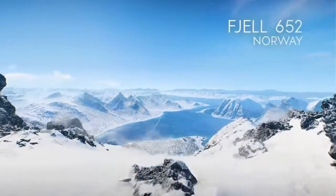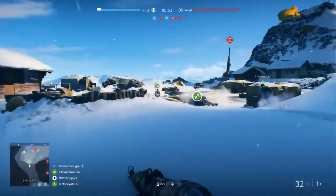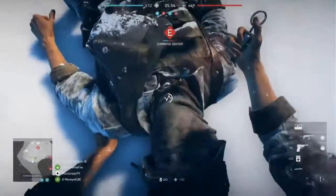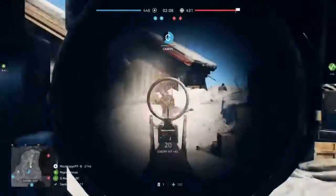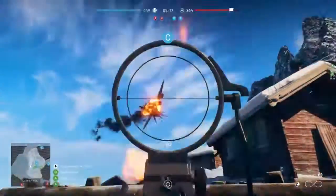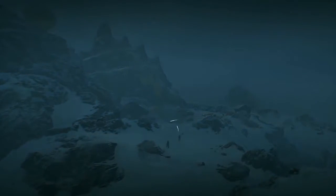Battle above the Arctic Circle in Fjell 652. Infantry and planes clash against each other on the top of this rugged peak, creating a combat dynamic new to Battlefield. Seize key points like mountain cabins and AA guns in this majestic but hostile environment, complete with extreme dynamic weather.